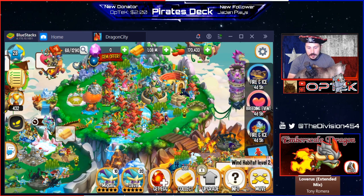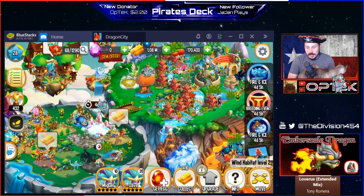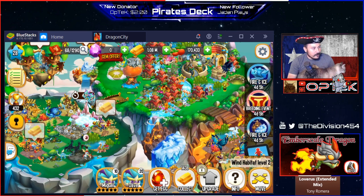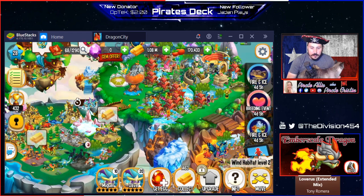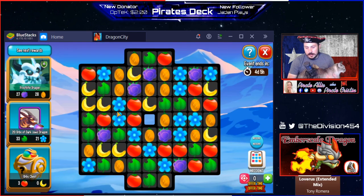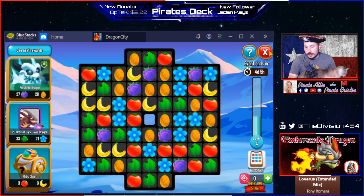I want to show you guys and give you a quick overview of how to get it. There are two events in the Fire and Ice event going on. One is that middle island right there with the fire on it — very simple puzzle where you go in, get dragons, open up chests. The other event is the little puzzle thing right here. The top left is where you would get the dragon. I'm on the Frostbite Dragon now — pretty cool, can't wait to get him.